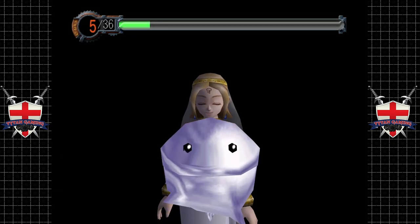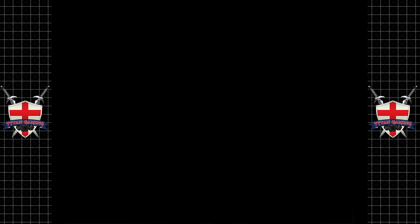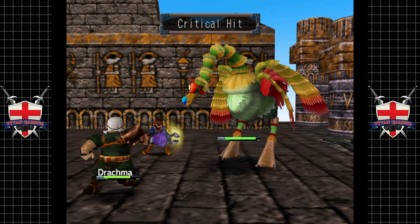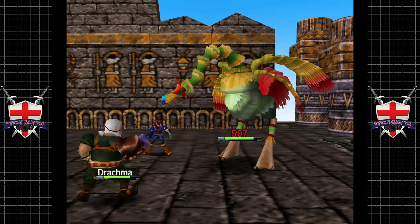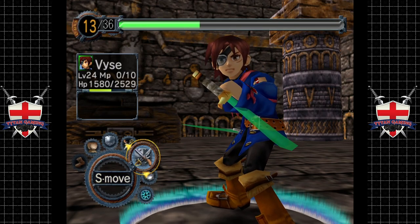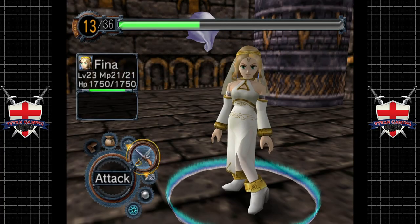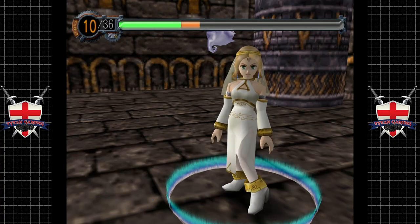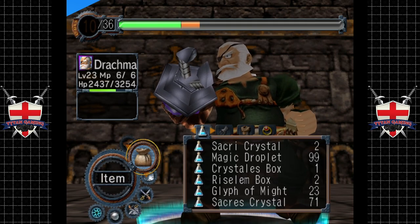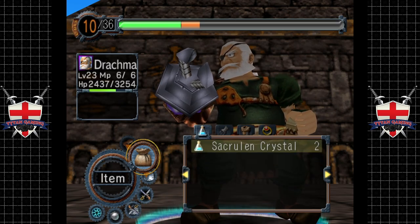His area attacks kind of do significant damage. Let's see if the lunaglyph is actually going to work. Didn't work that time but that's cool, we can try it again next turn. Let's just keep whaling on him as normal - we'll start planning our moves out once that actually works.